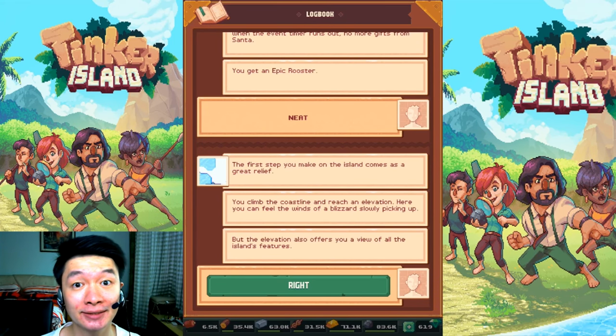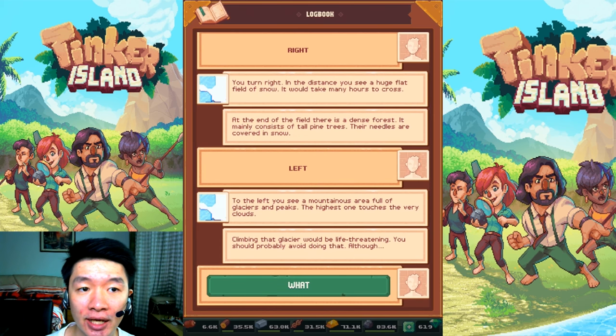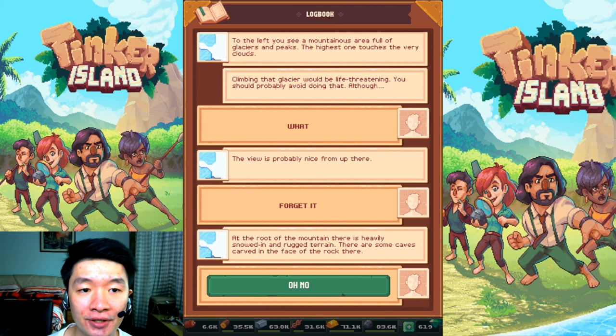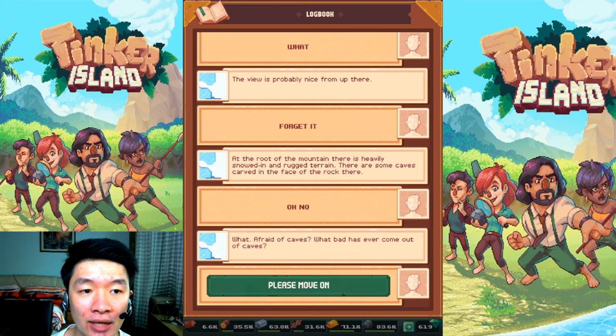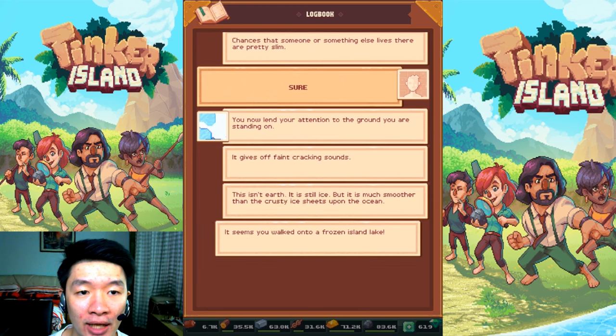Welcome back, I'm Axelki and this is the gameplay for Tinker Island — the winter update adventure. I'm at the lake stage, so let's get started. The first step you make on the island comes as a great relief. In the distance you see a huge flat field of snow; climbing that glacier, the view is probably nice from up there. At the root of the mountain there is a heavily snowed-in and rocky terrain.